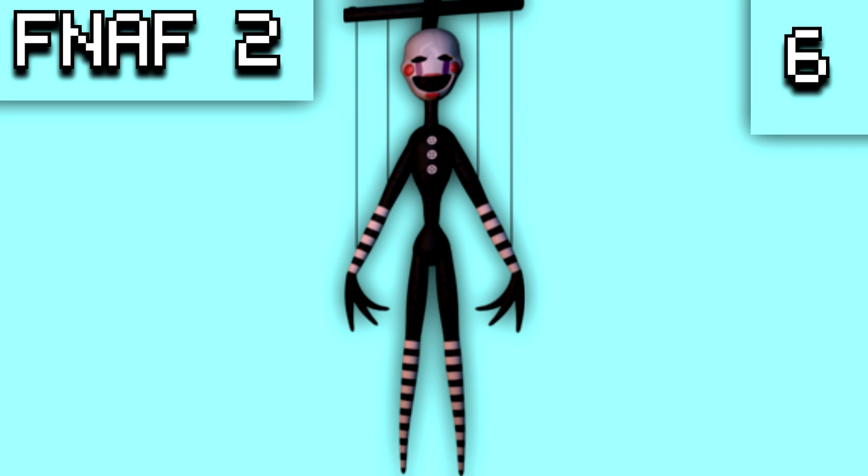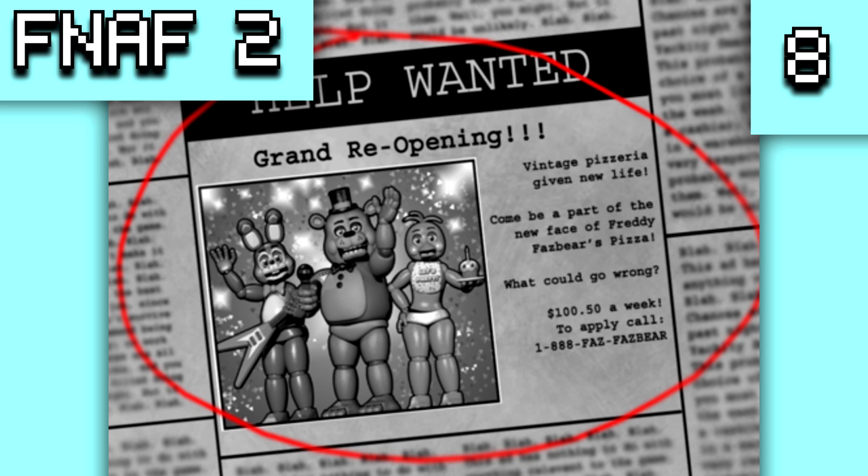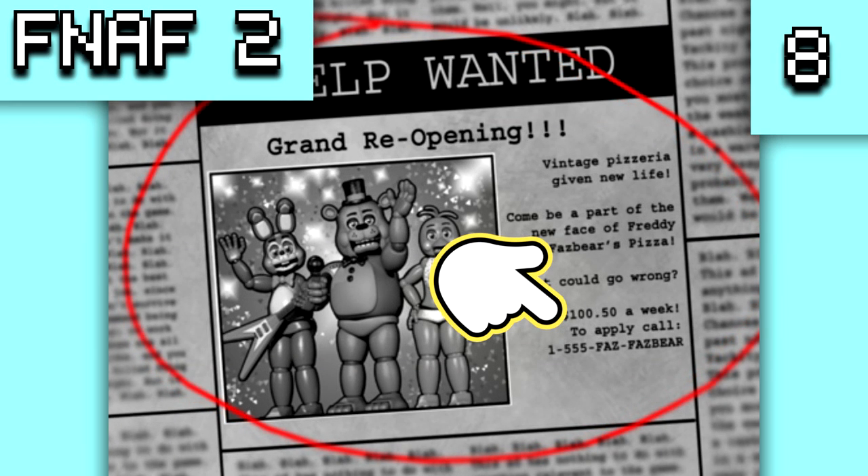There is a full body sprite of the Puppet showing how it's controlled by strings, but the graphic wasn't actually used in the game. There is also an image in the game files which is the last frame of the Puppet's jump scare, the only difference being that the white pupils are gone. The newspaper was also changed from '188 Faz Fazbear' to '155 Faz Fazbear,' likely so that no real person would be harassed by FNAF fans.